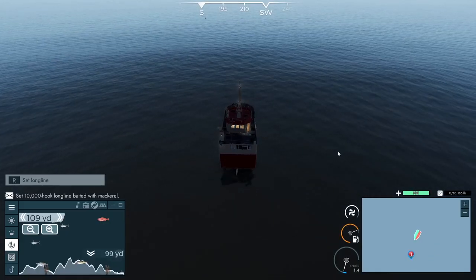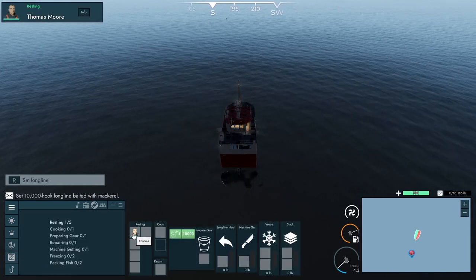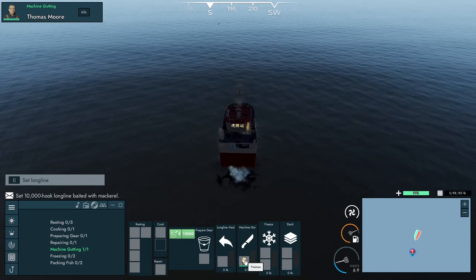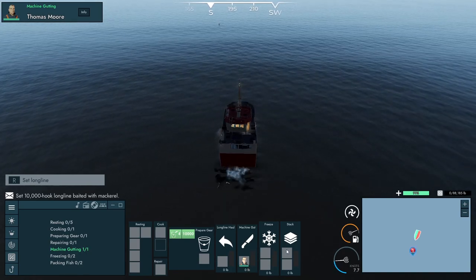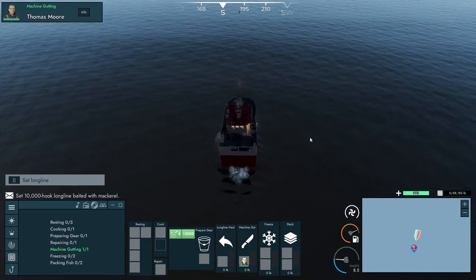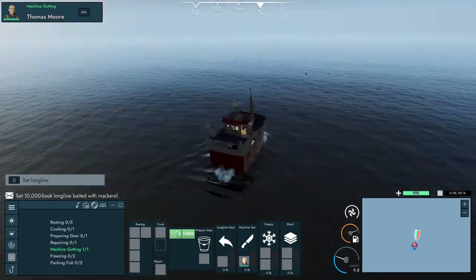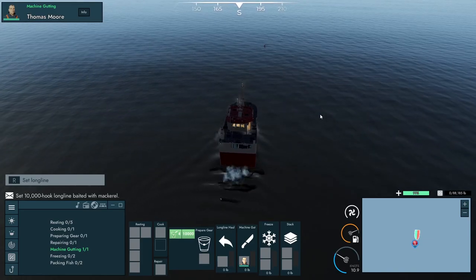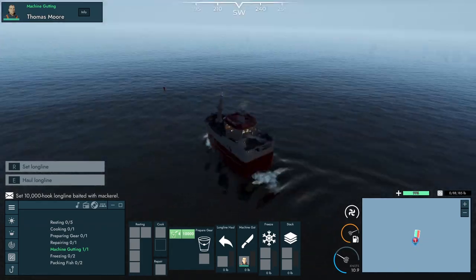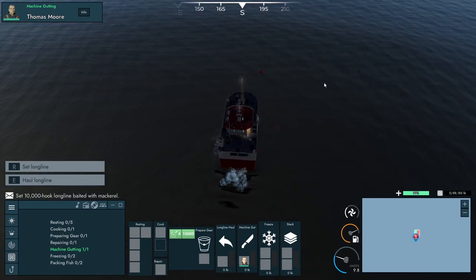I'm going to do all the pulling in of the fish myself because I don't trust our guy to do it, but he can get ready to start machine gutting. We might have to freeze in order to stack them — I don't think we have a freezer on board though. We'll get it all figured out. This ship is just a weird looking ship. Come on — it's on that side, yeah. Slow down here a little bit so I can pick it up.